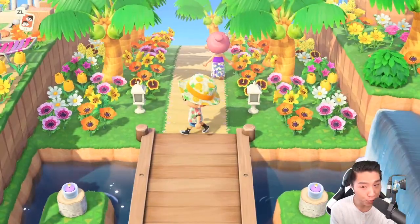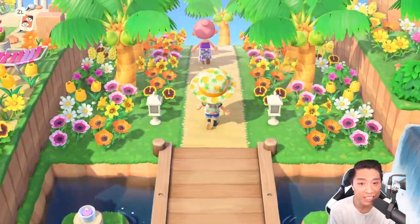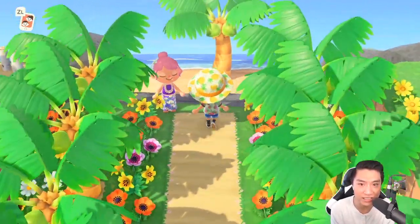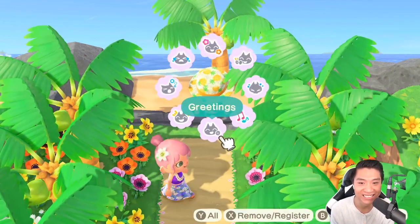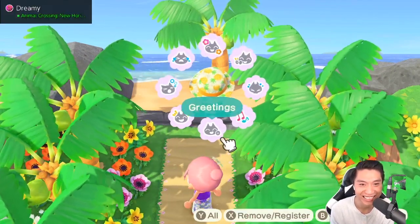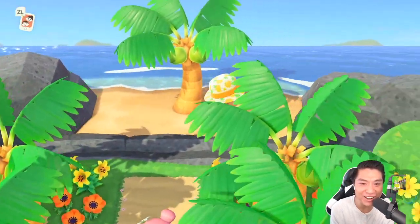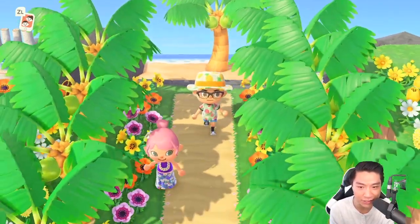I don't see too many wooden bridges in my tours, but anytime I see one it's just used to perfection. This leads up to that private island — what?! Red has his own little private beach here. I would honestly be here all the time if I were you, Red.